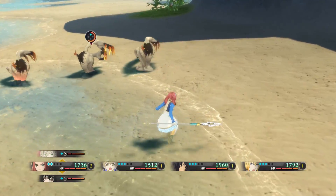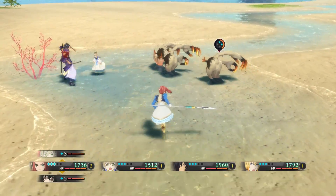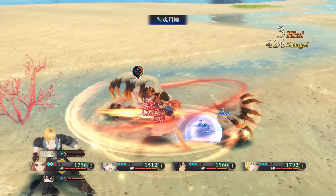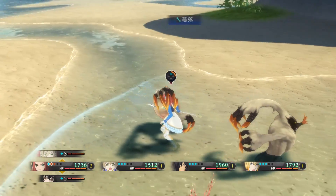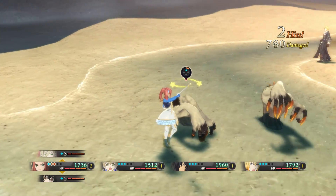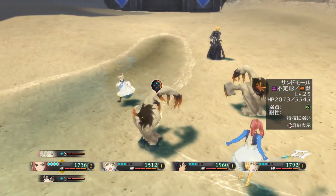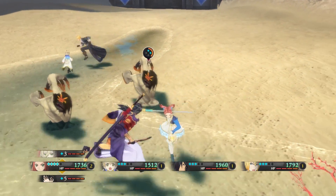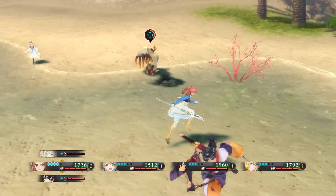Welcome to my Tales of Berseria video. I'm going to show you how to use the switch blast mechanic more effectively. Normally, when you use the switch blast mechanic, you do a series of attacks with your primary character and you need one BG point to switch out. You do the series of attacks, switch your character out, they use their switch blast attack, and normally the enemy falls down — making it hard to follow up with combos.